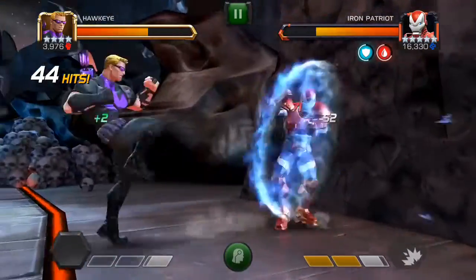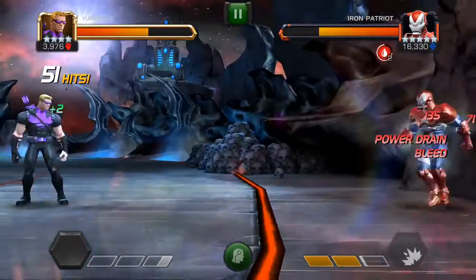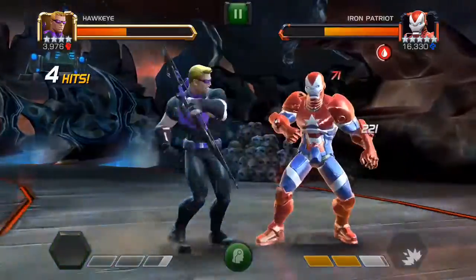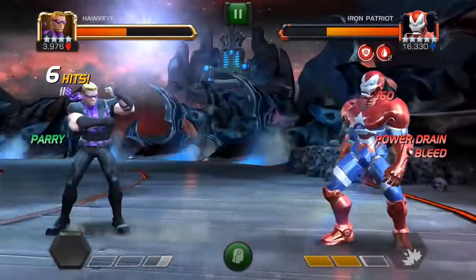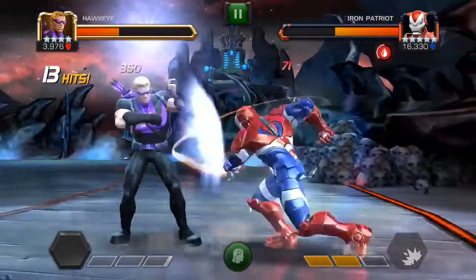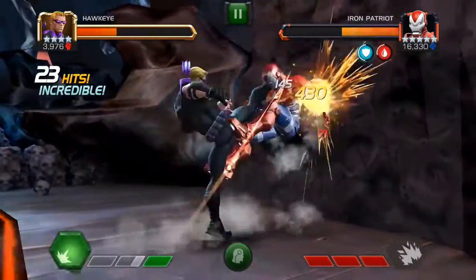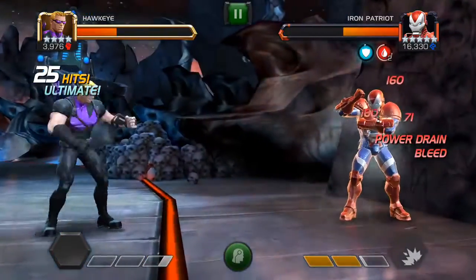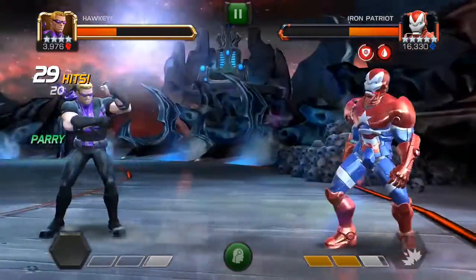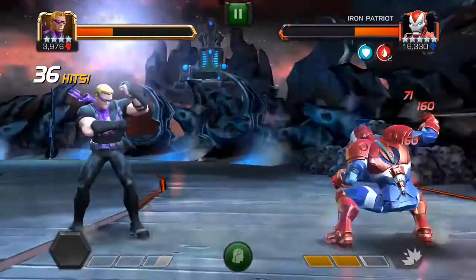Wolverine can cause you to spend some revives because of his all-or-nothing node. Yellow Jacket has an unblockable level 1 which is very easy to evade. War Machine, Superior Iron Man, and Kalmaar Khan are basically just punching-bag champions. And Thanos — Thanos is a very easy boss. You just need to bait his level 1 and don't let him reach level 2, because it's hard to evade and you can lose even while blocking. Always bait the level 1. If you complete these 2 rounds, rounds 5 and 6 will be easier relative to rounds 3 and 4.